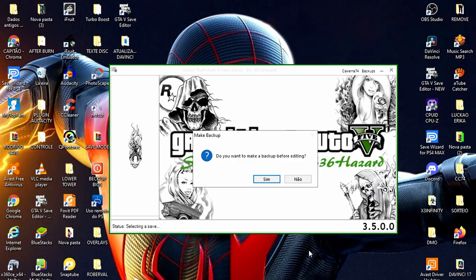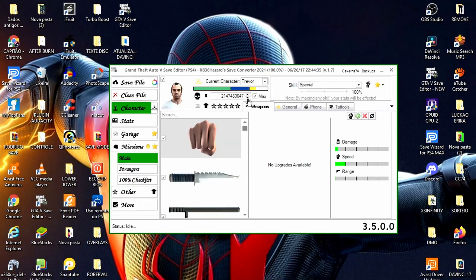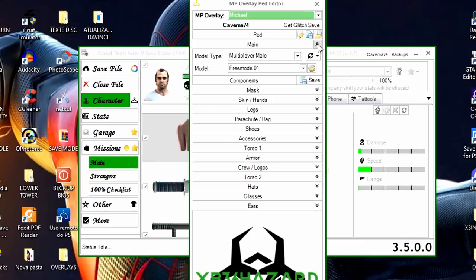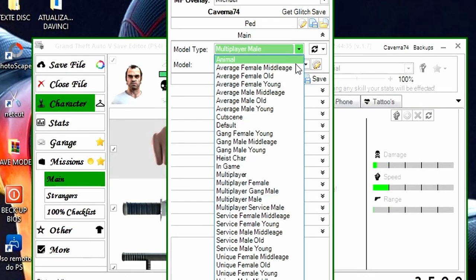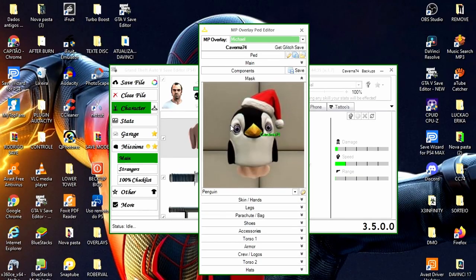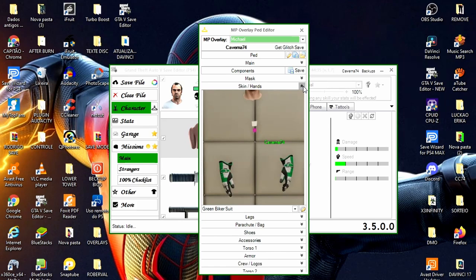Para estar fazendo isso aqui: vamos logar, clique na capinha Open File e vamos clicar no save. Esse traje eu já vou deixar pronto para vocês baixarem no primeiro comentário fixado. Agora a gente vai vir aqui nesse cabidezinho — Overlay Pad Editor. Vamos clicar, é por aqui que a gente modifica. Semana passada eu trouxe modificando um save masculino, e agora é o feminino. Quando é para o feminino vai aparecer aqui Multiplayer Mali. Depois do patch, a gente tem que modificar também o save no feminino.